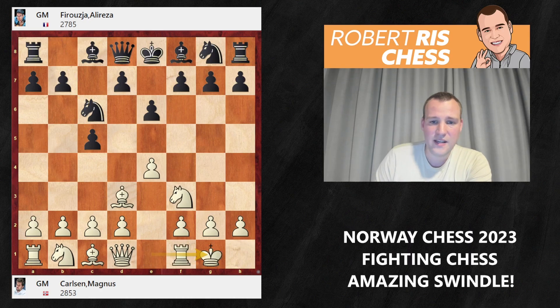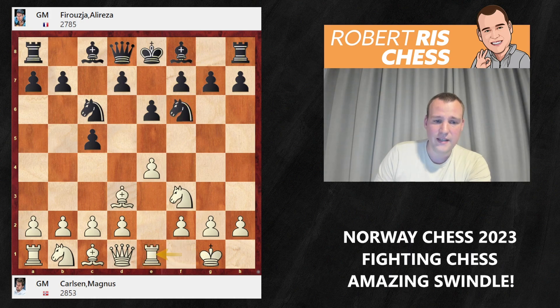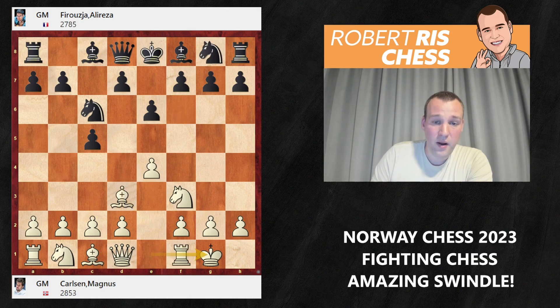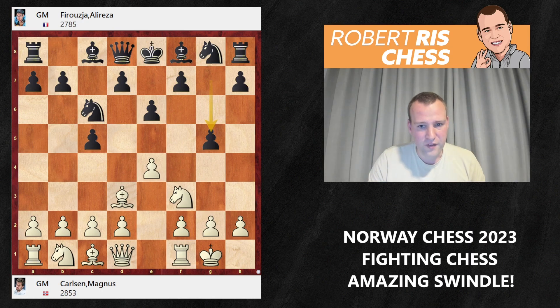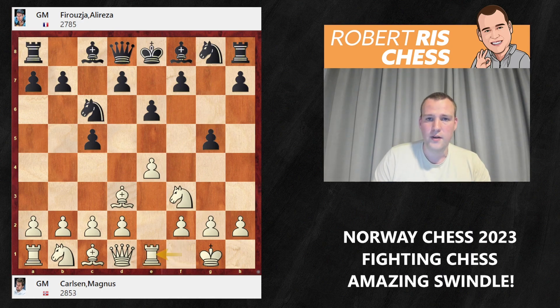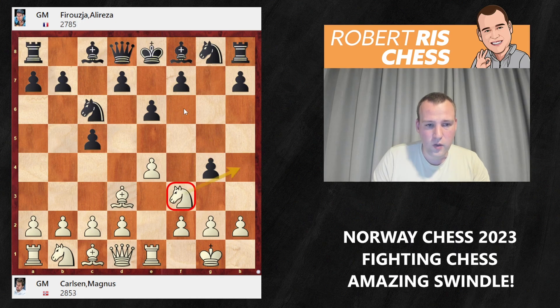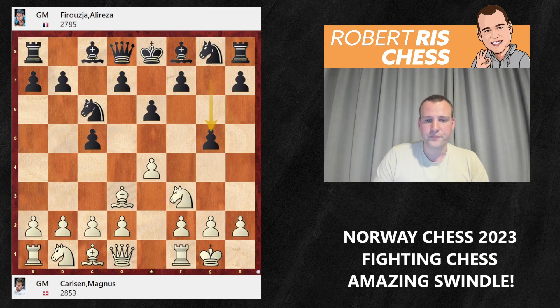The clear idea with Bd3 is that after Nc6, white castles, and if black plays a normal developing move like Nf6, the plan is Rook e1 to protect the e4-pawn, then drop back with the bishop to f1 — a much better square. Later, white will fight for center control with c3 and a d-pawn advance. But instead of Nf6, Firouzja had totally different ideas — he went for the sharp move g5, looking for a big fight.